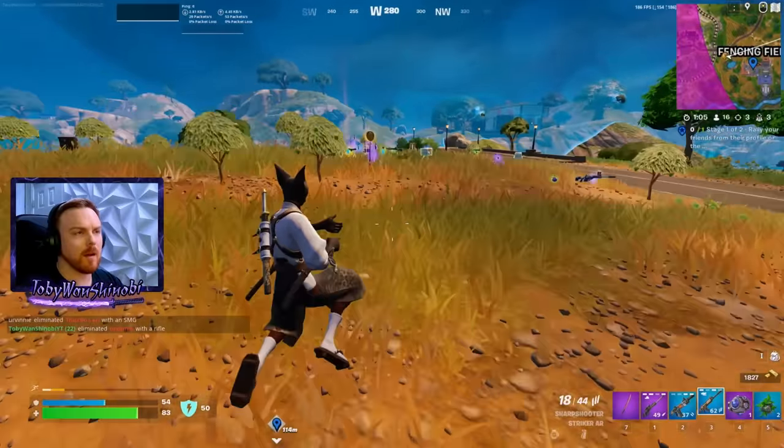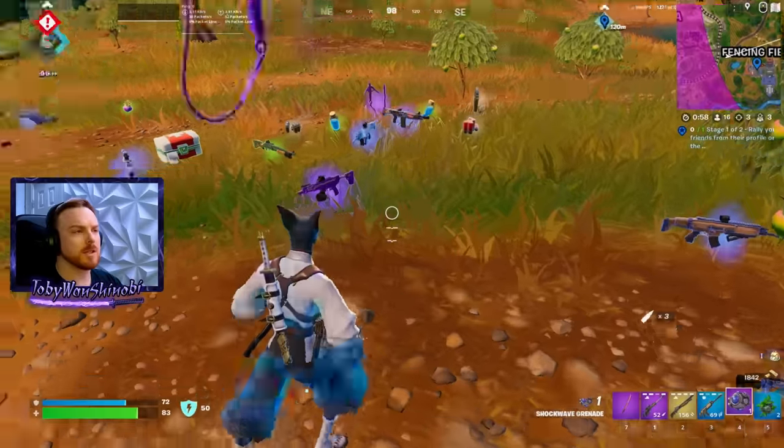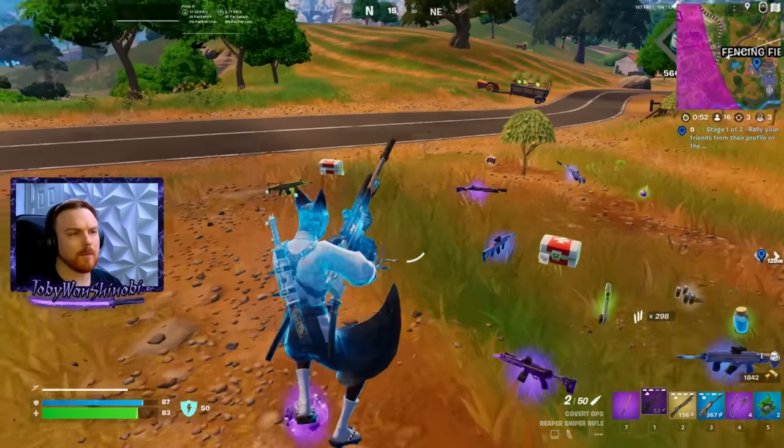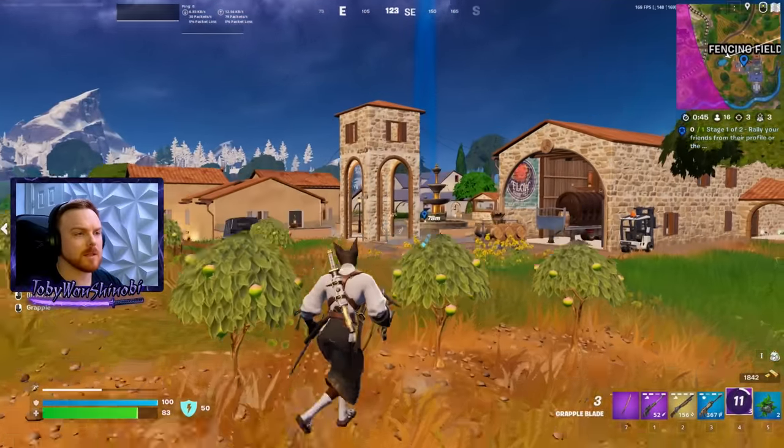Got the medallion, the mythic AR, and we're good to go. Wait — just the mythic pump. Somebody ran off with the mythic AR, and that's a problem. From here we're going to rotate into Fencing Fields and basically upgrade our sniper. I'll just show you where the vault is really quick in case you missed it — there's tons of ways to get in here.